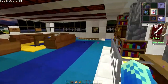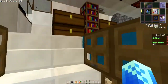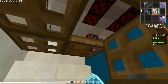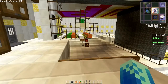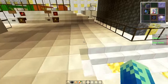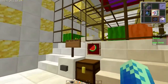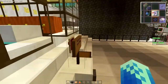Tür zu – ist keiner folgt. Gehen hier hin und hier die Tür zu. Hier unten ist jetzt im Prinzip die komplette Technik verbaut – alles, was man im Normalen so braucht. Und zwar haben wir hier eine halbautomatische Kürbis- und Melonen-Farm.